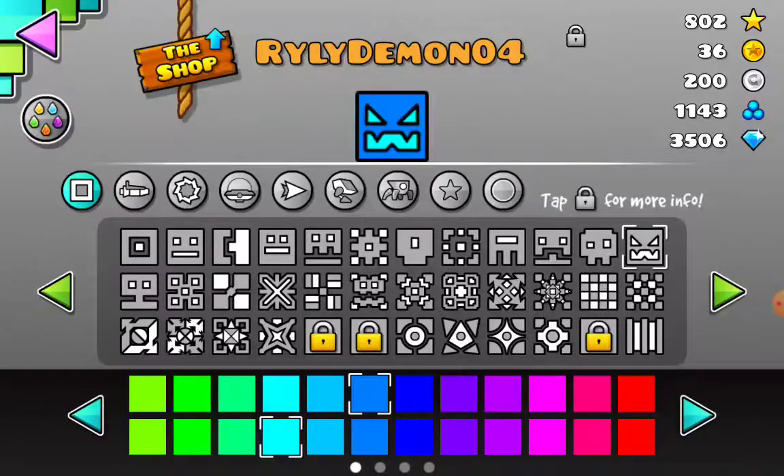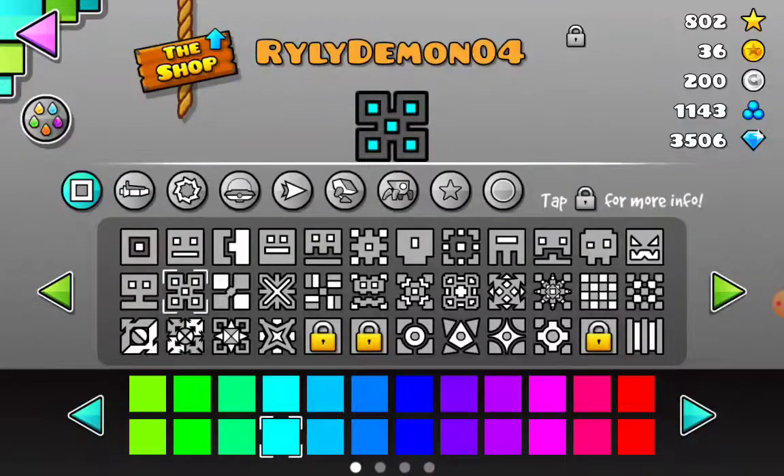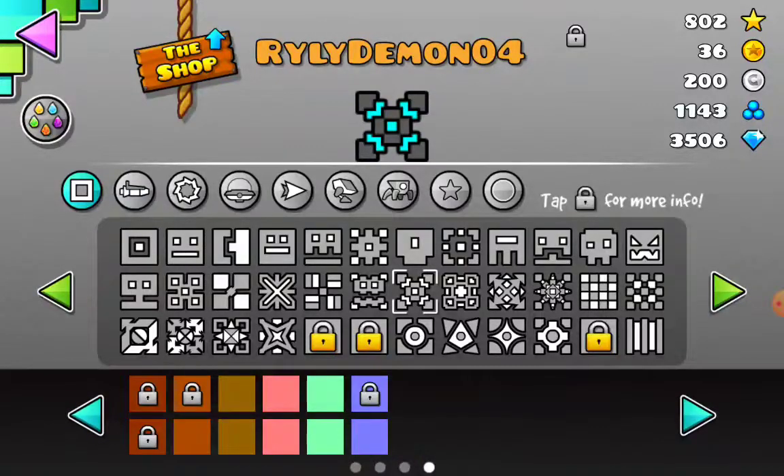Also, if you're wondering how to get this icon, you need to beat Jumper — everyone knows. If you want to use this one, go for this. Now that you've chosen the colors, which one makes you unique? I recommend just don't use this, this, or this.